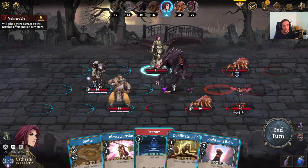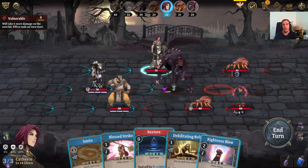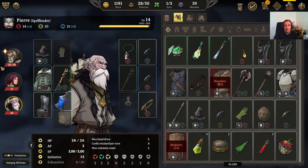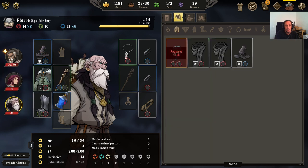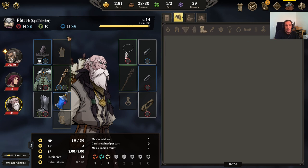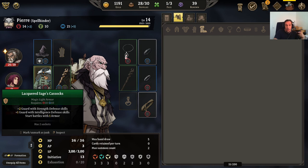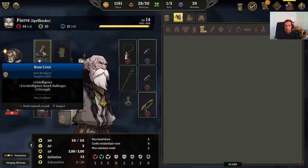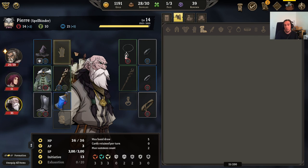Next we're going to go over the gear development of our characters. This is what a standard character sheet of your guys looks like. These guys are pretty well-equipped, but level 14 is just above the very early stage of the game, so these characters are basically still beginners. Your characters can wear a lot of items — there are slots for lots of different things, like body armor, gloves, and so on. These items all provide different bonuses, ranging from stat bonuses to things that apply to your cards on your hand and to event-based challenges.